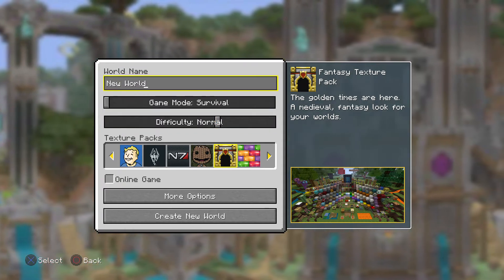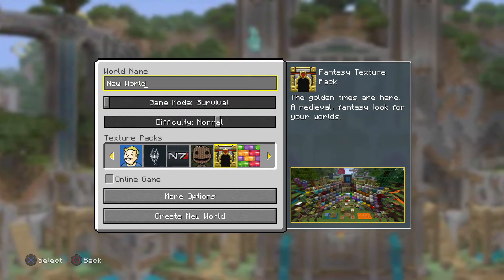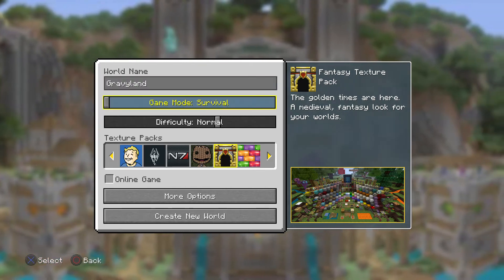I'm kind of tempted to do easy mode because I just blow at playing games in general. We're gonna stay with the world named 'Gravy Land' even though it didn't keep that name automatically.